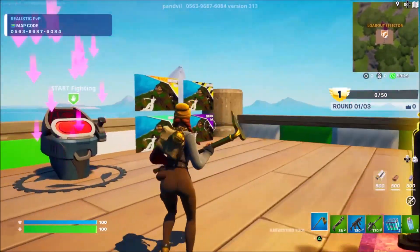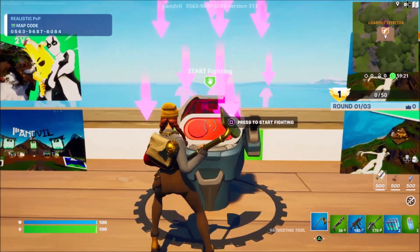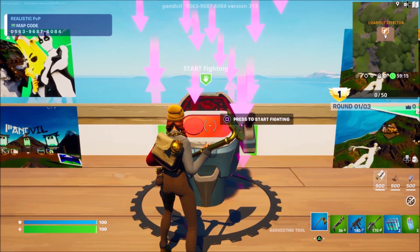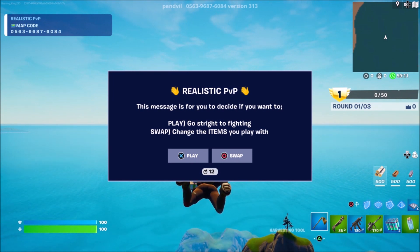After you guys go ahead and do that, simply turn behind you where we can see the button which says start fighting. I'm simply going to go ahead and press this button which says press to start fighting, and when I press this button, I'm going to go ahead and get spawned up into the air.